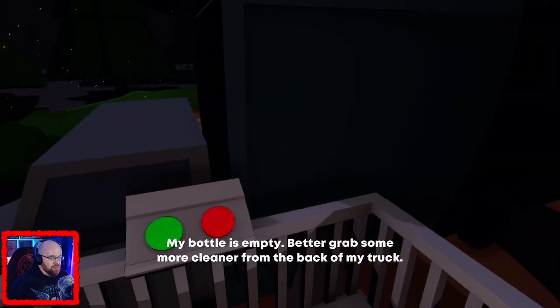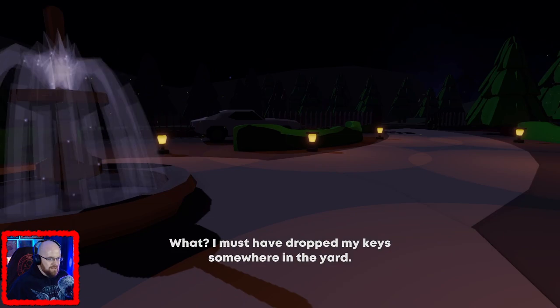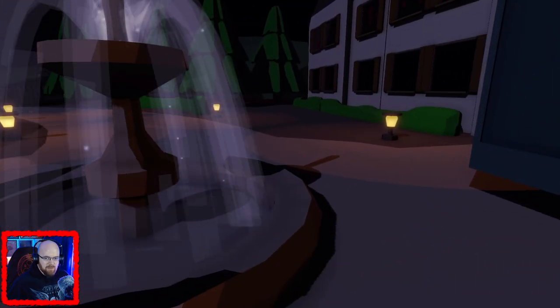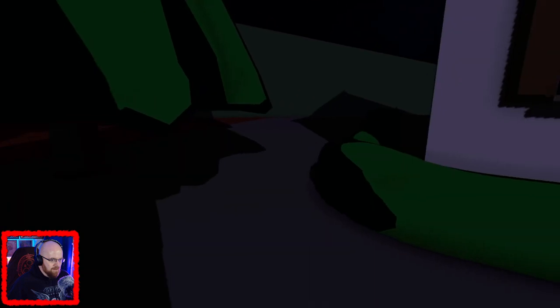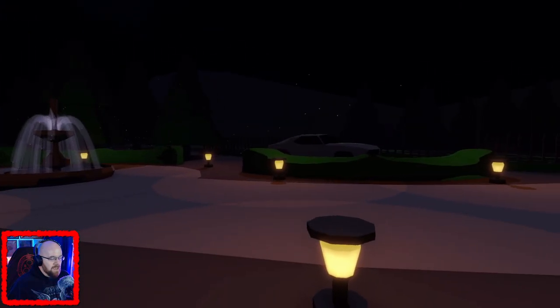My bottle is empty - better grab some more cleaner from the truck. I have to leave the safety of my cabin! Oh god. 'I must have dropped my keys somewhere in the yard.' What? You drove it here - where did you drop your keys? You literally drove the truck into this yard. I need to click something - he needs to alt tab, no! Don't alt tab. There we go, sorted. Well right, where are my keys? Is this my keys? This does not look like my keys, this is like a firefly. I can go around here - oh cool. I can't go around the back of the house. I'm covering up chat, that's a cardinal sin.